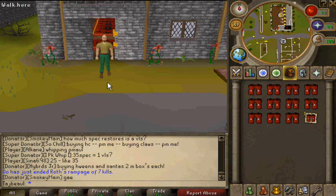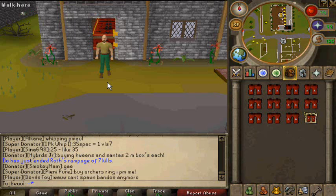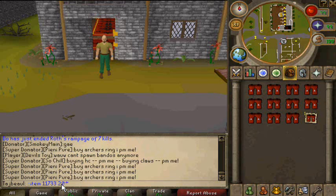The last type of spawning is spawning noted items in a specific quantity. You do the same thing as spawning a noted item — 'dot dot item' with the noted ID 11733 — but you also type the amount after it. Say I wanted twenty noted items — and twenty more noted dragon boots appear.